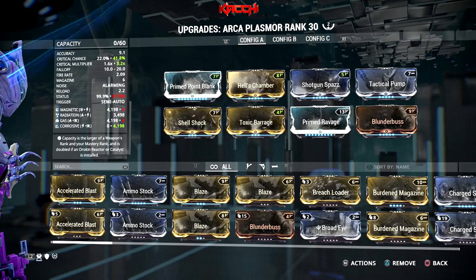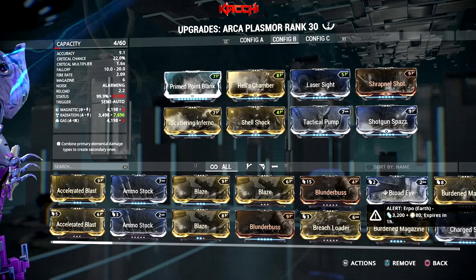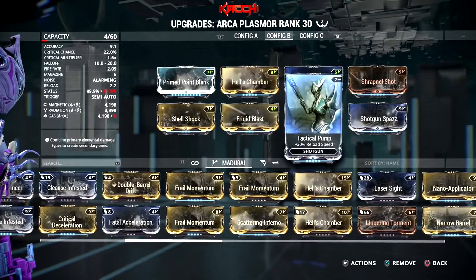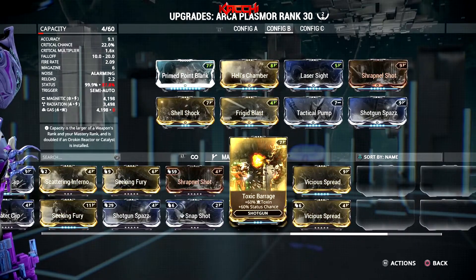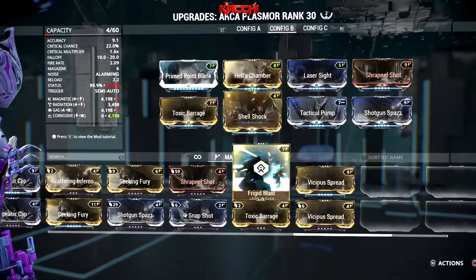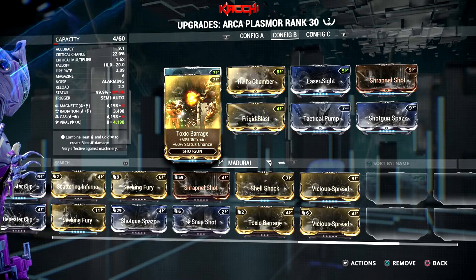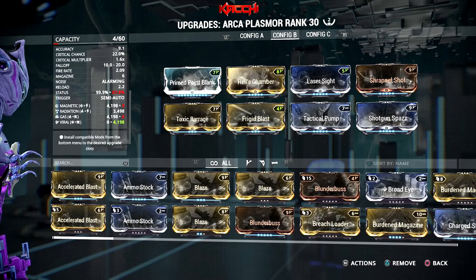Config A — the corrosive build — is my main one. The gas and magnetic build is specifically against Corpus. The pure radiation build you can move mods around on — you could run full corrosive, or even go viral to keep halving their health every six seconds with the viral proc. But that's up to you. The main takeaway: corrosive for general use, gas-magnetic for Corpus, and radiation for chaos control.